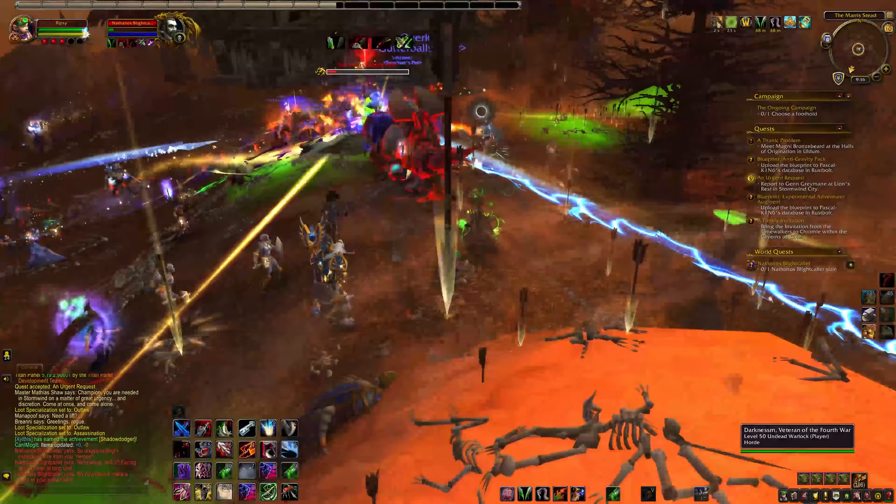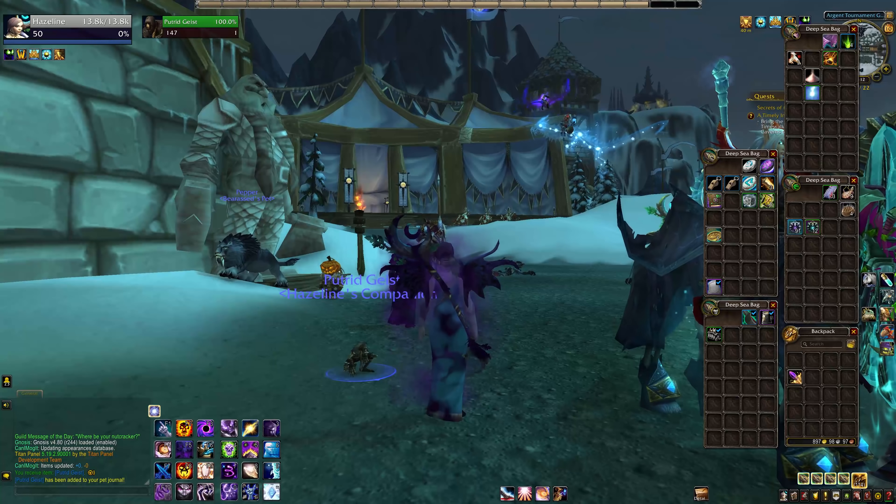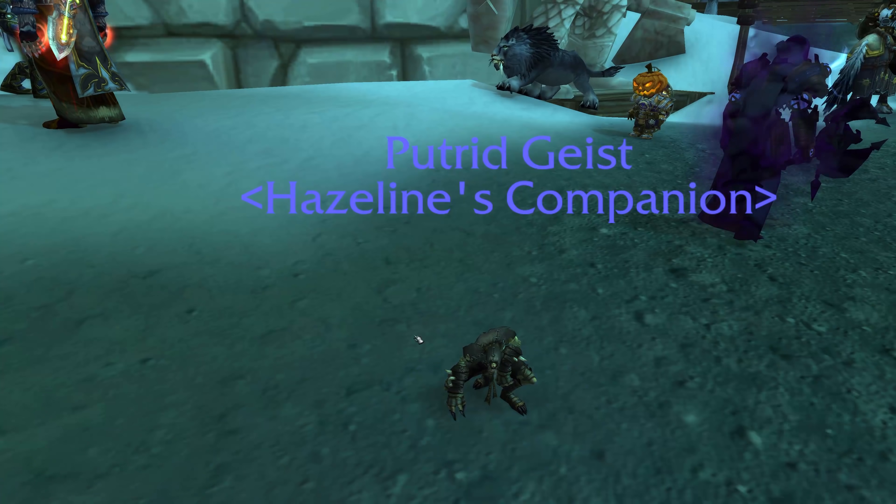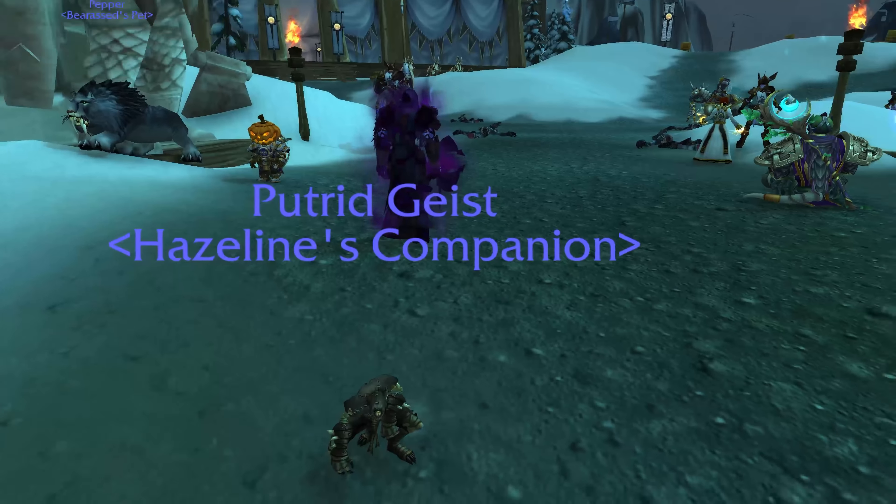Moving on, let's talk about the cosmetic collectibles. There is one for sure new cosmetic collectible, and that is the Putrid Geist Battle Pet for 20 commendations. This will only be available from the vendor during this two-week event, so definitely get it now unless you want to be buying it on the Auction House from somebody that did. There's also this item called the Anti-Doom Broom, and this is an item, not a toy. I am kind of hoping that this gets hotfixed into a toy, so I will probably pick one up and stash it in my bank just in case, but so far it seems to be just a thing.